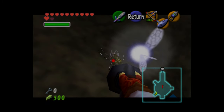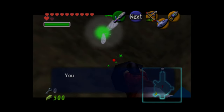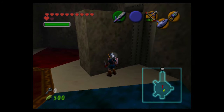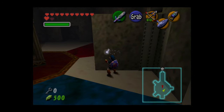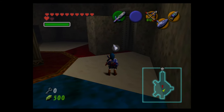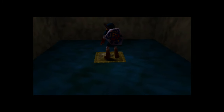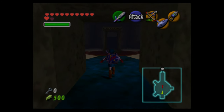This room has a couple of Skulltulas — one regular and one golden — so there's another Skulltula token if you want it. If you turn the room the way I did, the blue floor panels will eventually come back to cover the holes, and that's pretty much the end of it since you'll have hit all the previous switches and gained access to the final room, which is locked and requires one more switch.